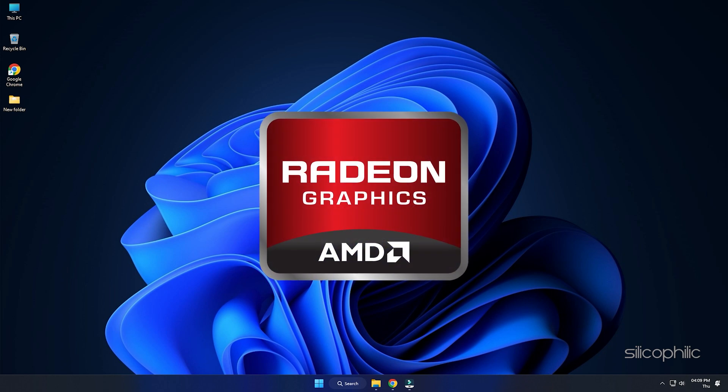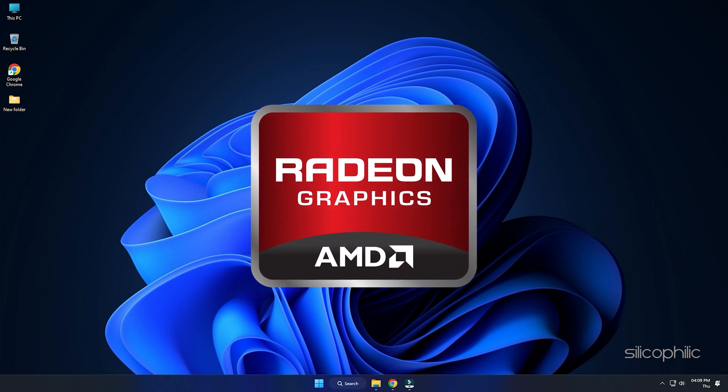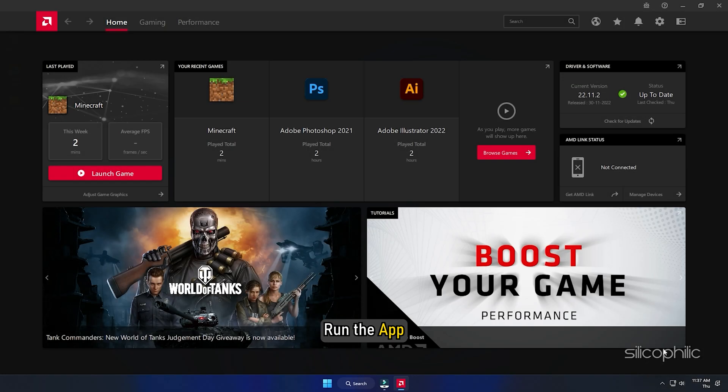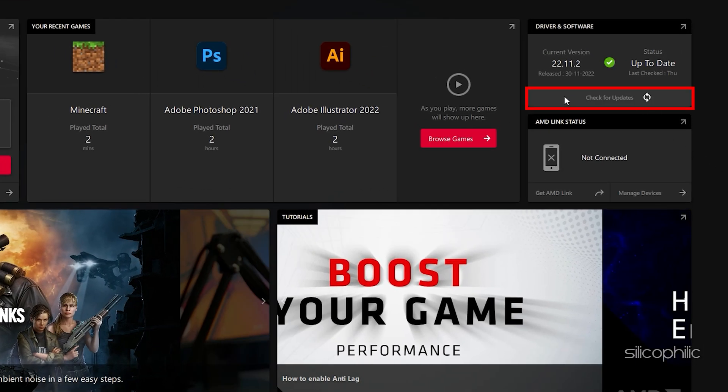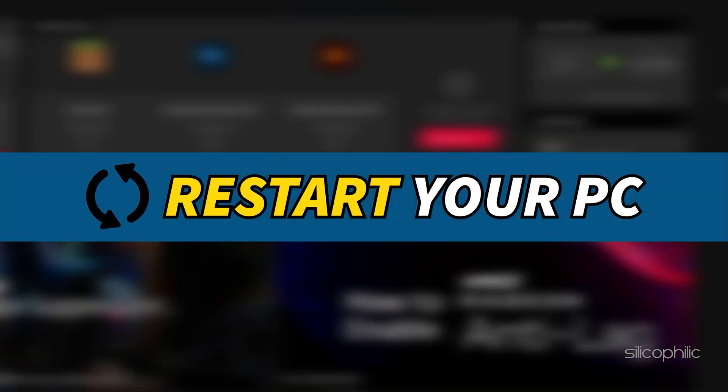For AMD graphics cards, the process is similar but uses the Radeon software instead of GeForce Experience. Run the app and check for any available drivers. Download and install the latest drivers, then restart your PC.